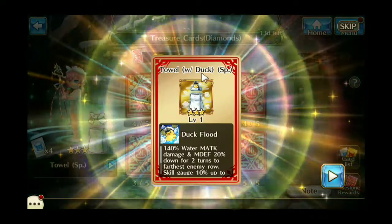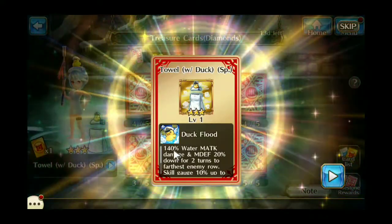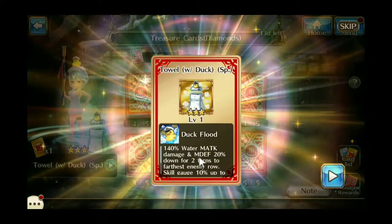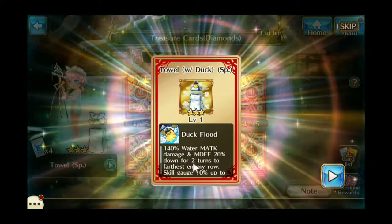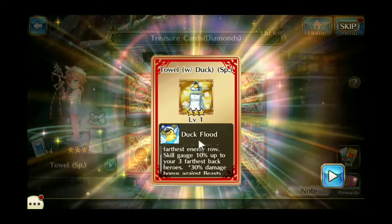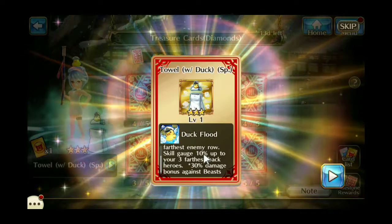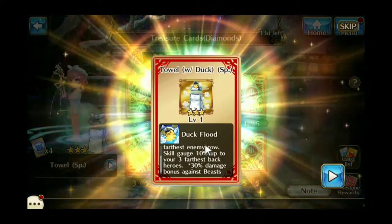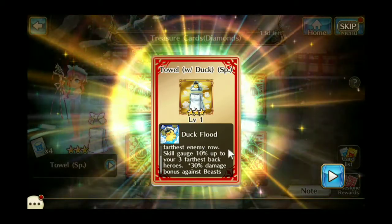The Tile with the Lucky Duck SP — Duck Flood. 100% water magic attack damage and magic defense. 20% down for 2 turns to the farthest enemy row. Skill gauge 10% up to your 3 farthest back heroes. 30% damage bonus against beast. That is a really, really strong piece of gear.